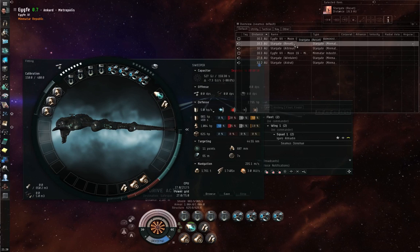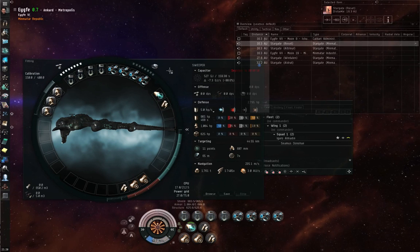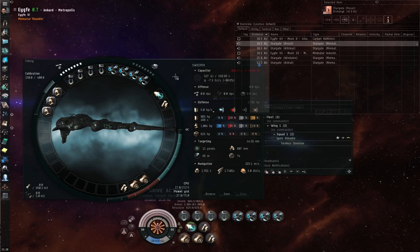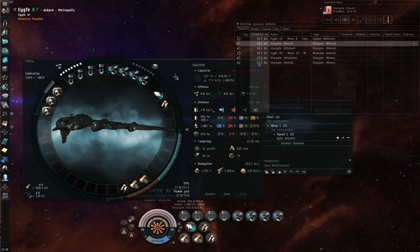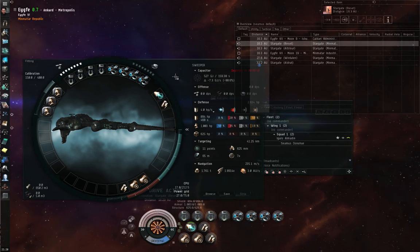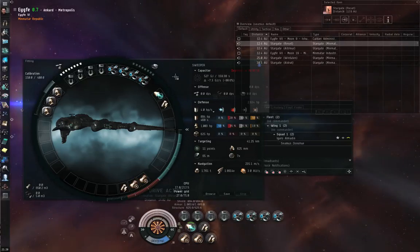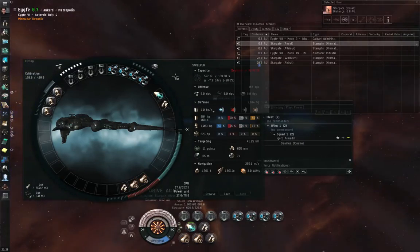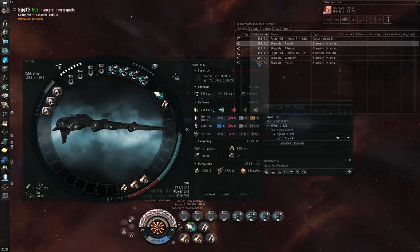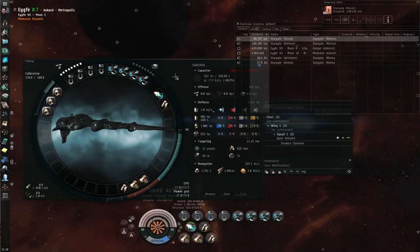Salvaging is the act of using a salvager module on a wreck to try and get something of value out of it. This is distinct from looting. When a wreck is generated because something exploded, a wreck is created and loot will be placed into it. If it was a player ship that exploded, the loot will be whatever was fit to the player ship and whatever was in the cargo hold, assuming it survives the dice rolls.